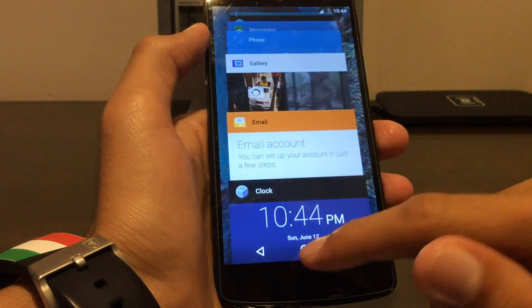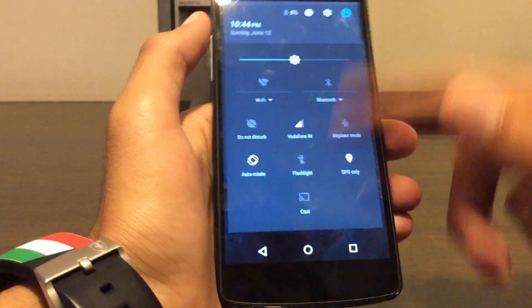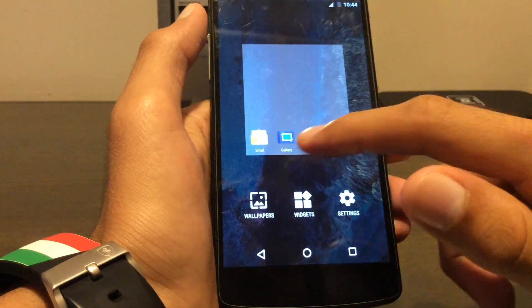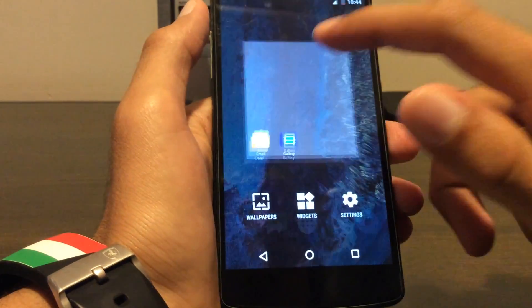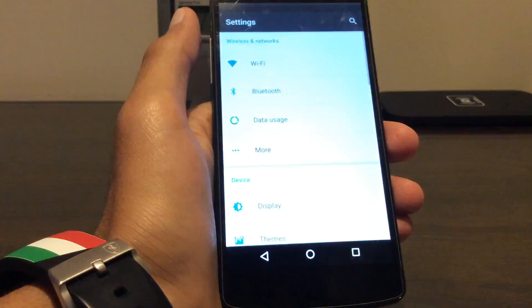It seems like a good, nice ROM. The clear all button is below. It seems good except you get this hideous looking search bar which doesn't seem to go away. So that's about it, thanks for watching.